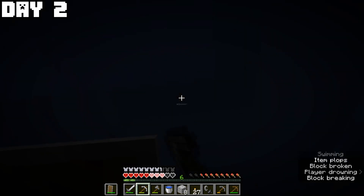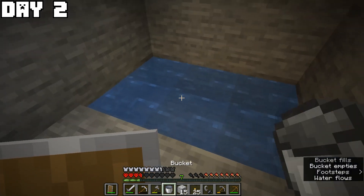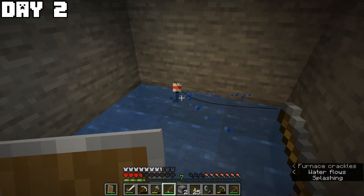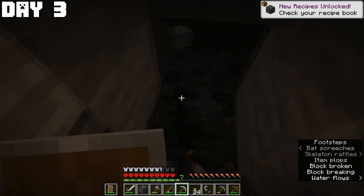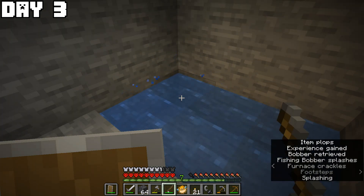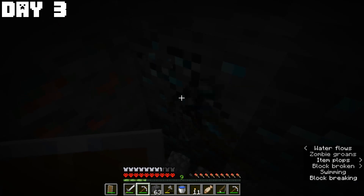On day two I made a flint and steel, got some redstone and torches, almost drowned but got out, made a little safe house, and found a way to get food by fishing — got a salmon, smelted it, and ate my very first piece of food. Day three started with mining and smelting iron, more fishing, getting more wood, and finding my very first diamonds.